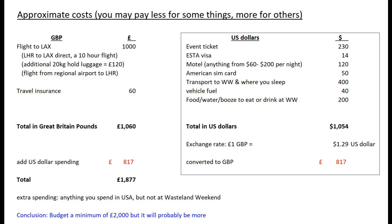When you book your flight, do book an extra hold luggage bag — a second 20-kilo bag is the easiest and cheapest way to get your costume over to Wasteland with you. Also, if you don't live very close to London, you've got to figure out a way of getting to Heathrow — for most people that means getting a flight from your local regional airport.